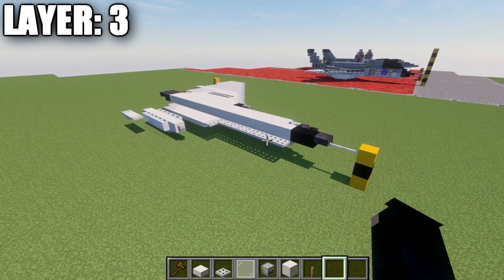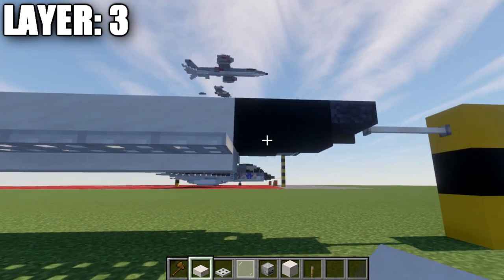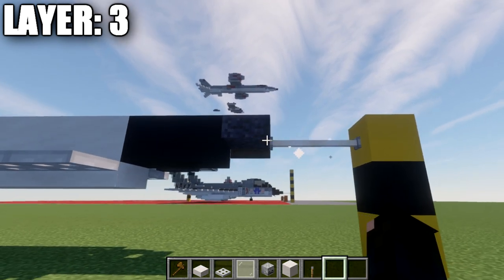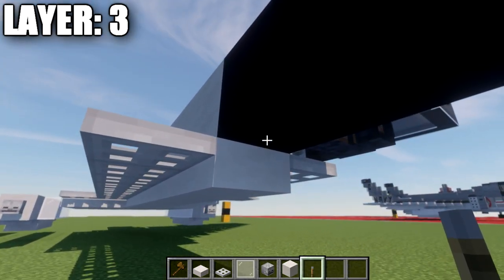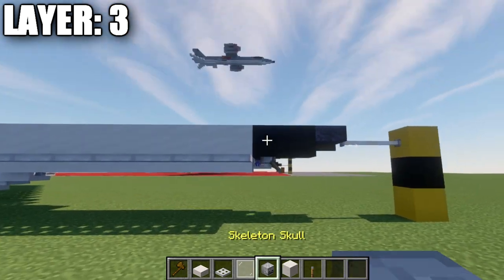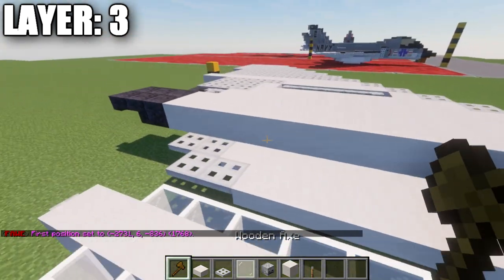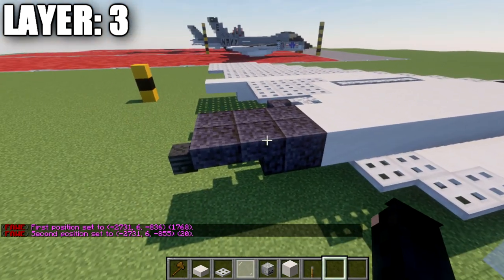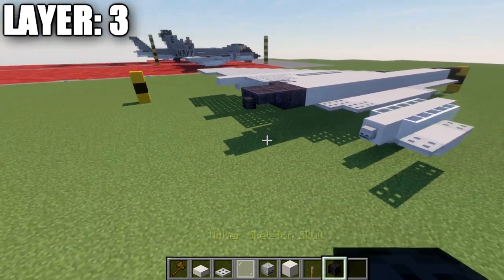Moving into layer number three: for the centerline, go off the quartz top slab and place down a black concrete block going up and forward. Place a second black concrete block forward, followed by a polished black stone top slab, then two end rods out from it. On the bottom of the first black concrete block, add a lever sticking down. Then go back with a row of 20 smooth quartz blocks, followed by a polished black stone block, an upside-down polished black stone stair, and a polished black stone top slab with a wither skeleton skull on the end.